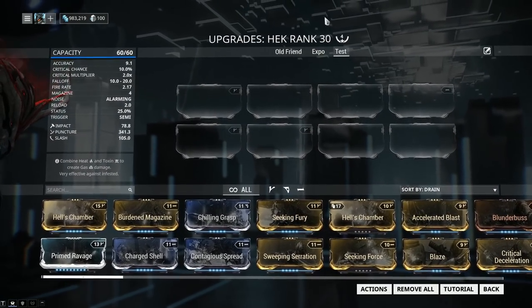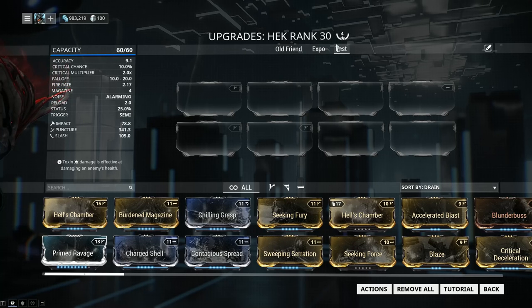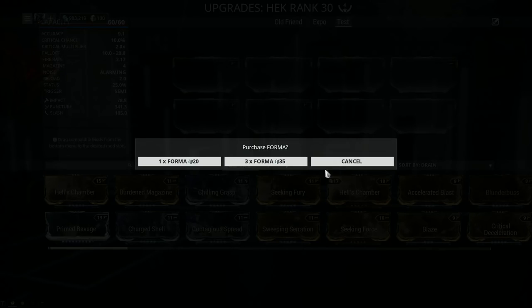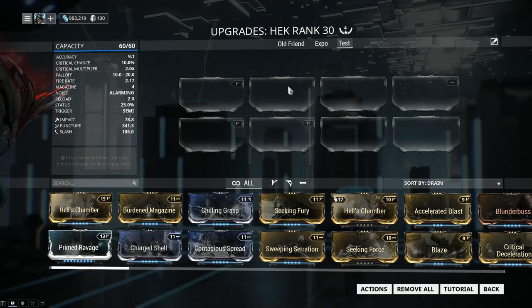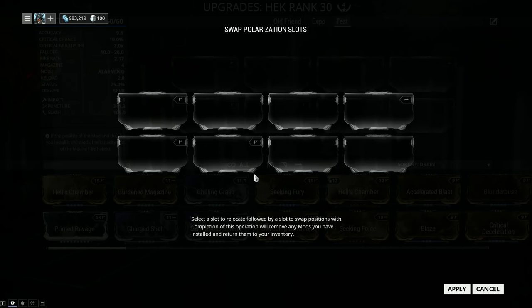Next, let's talk about this number here — the weapon has been formatted a total of 4 times. You can get Forma blueprints by opening up relics, and yes, it is worth formatting your Hek at least a couple of times. For the build I'm recommending, you will need a total of 4. You jump into Actions, hit Polarization, and then you can polarize the slot. The Hek will need to be at the maximum level of 30, and after you Forma it will drop back to level 0, so you'll have to re-level it after each format. You can also swap the polarity of slots if you don't like the arrangement — this costs nothing and is extremely useful when combining elemental damage types.